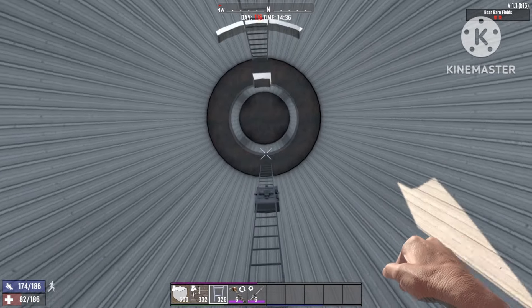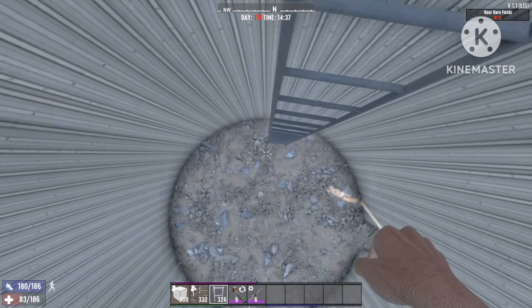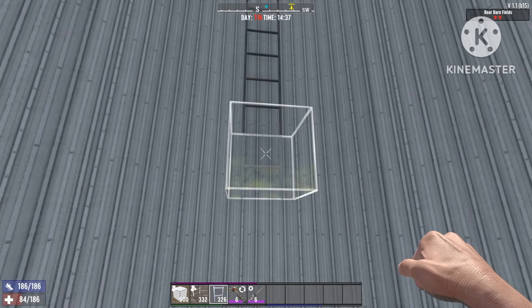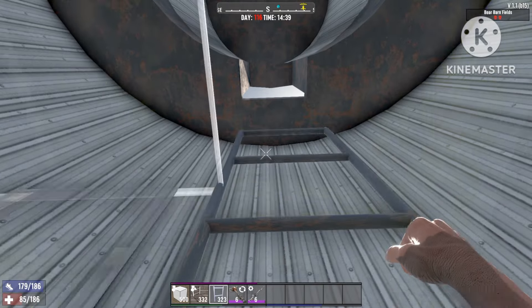I've removed all the obstructions and taken the ladder up to the ring. Now you're just gonna add in multiple ladders just like this — leave at least one block space between each. There's already a ladder over here so I'm just gonna finish this one up all the way to the top as well.